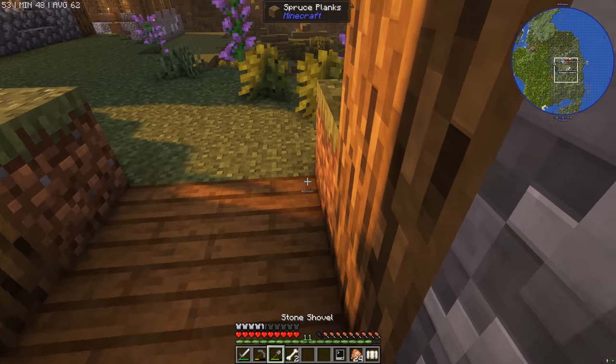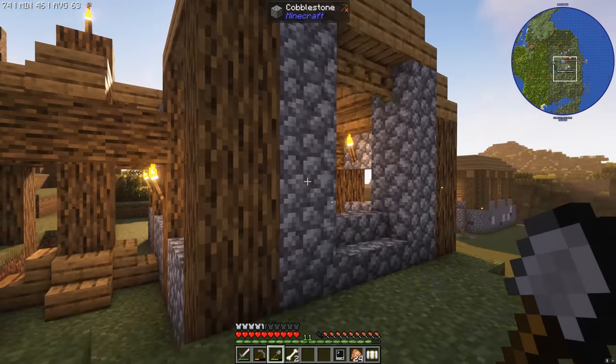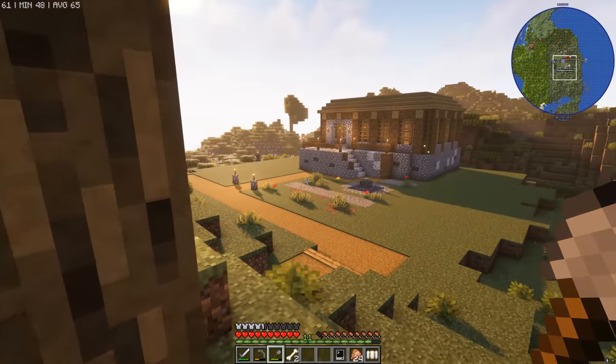I'll get my shovel out and we'll basically build a path that hooks this up down to the main colony. We've got the builder's hut here, the town hall over there — it's all going to hook up quite nicely.